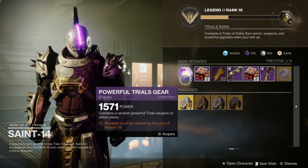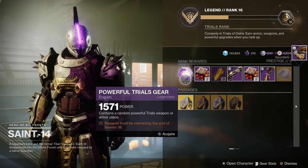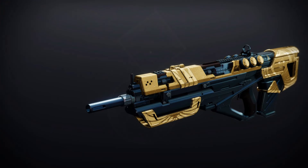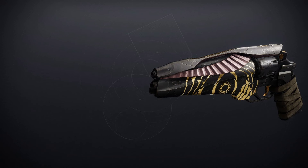Let's have a look at the god roll guide for Trials of Osiris in Season of the Wish. First we've got the Messenger, a legendary kinetic pulse rifle — for PvP: Rapid Hit and Desperado; for PvE: Outlaw and Kill Clip. We've got the Unexpected Resurgence, an Energy Glaive — for PvE: Feeding Frenzy and Vorpal Weapon; for PvP: Auto-Loading Holster and Unstoppable Force. We've got the Igneous Hammer, an Energy Hand Cannon — for PvE: Heal Clip and Incandescent; for PvP: Rangefinder and Opening Shot.